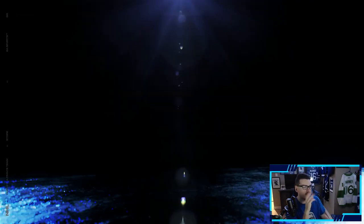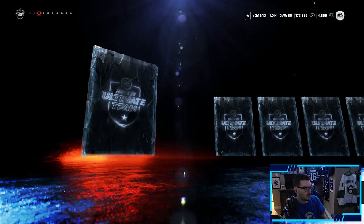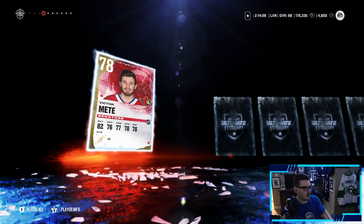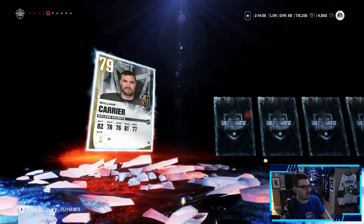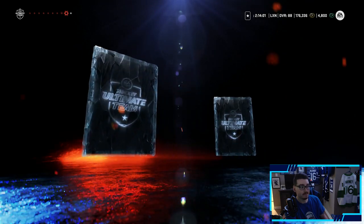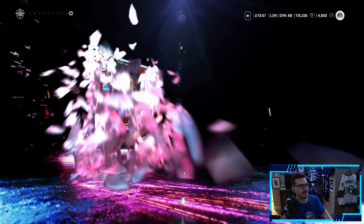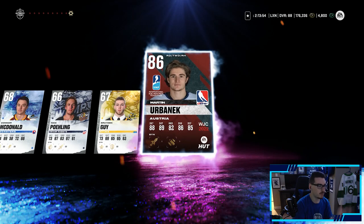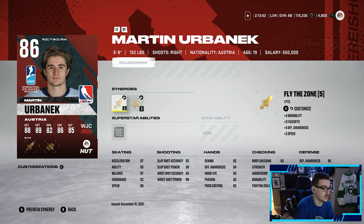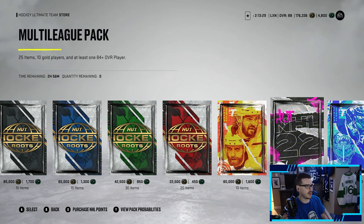That's two purples so far and we have one more of these packs. Come on, big money, no whammy. We waited till the second-to-last card — last pack, is it going to be the same? Down to the last card — it's an 86, another purple. It's Martin St. Louis. We'll probably just throw him into the set but we'll take it. Moving on to the multi-league pack — 25 items, 10 gold players with at least one 84-plus player.